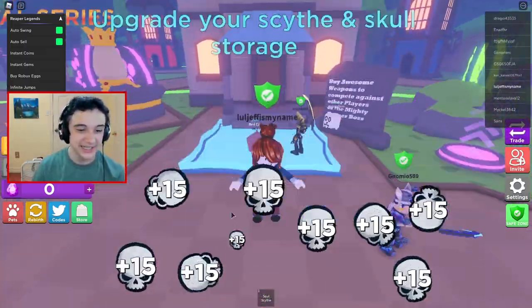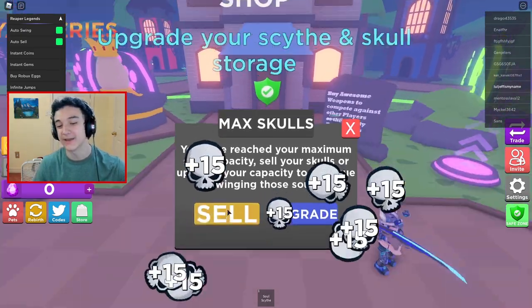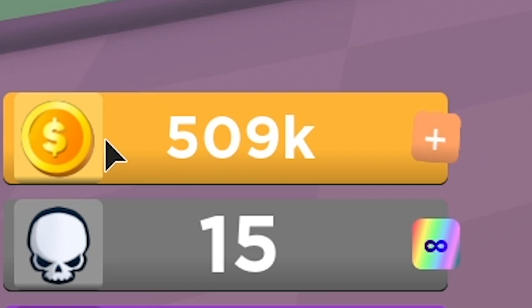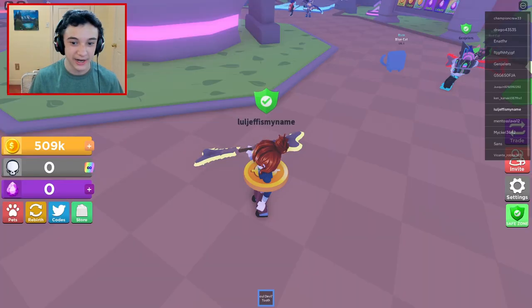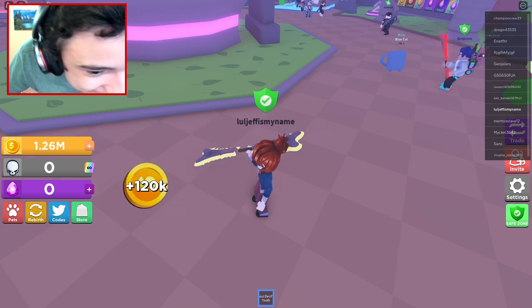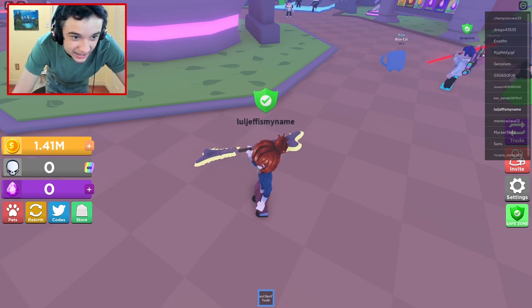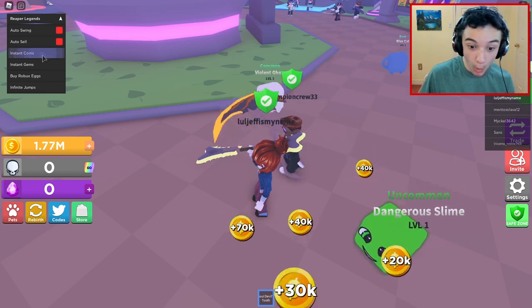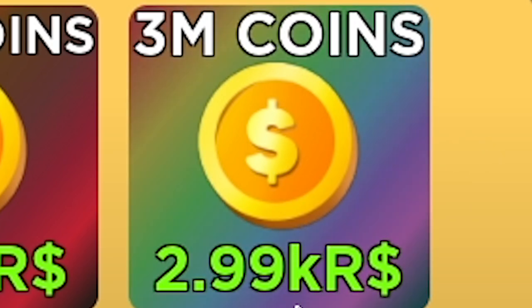I actually just hit 10,000 coins and it's only been about two minutes. So I should hit 1 million in no time — that is 1% of the way there. Oh my god, I just realized I didn't have to do any work. I can literally leave the game and come back and I should have a million coins. You can see I just hit 500,000 coins — I hit instant coins and got 500,000 out of nowhere. I'm just going to spam this. Every time I hit it I get like 40,000, 40,000, 70,000. So 3 million coins is the maximum you can get with 3,000 Robux, and you can't get that on your own without paying, and it's only been like two minutes.